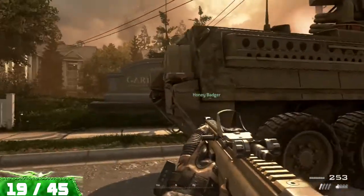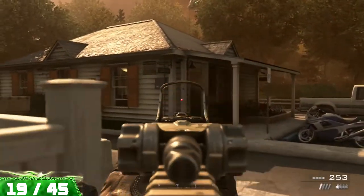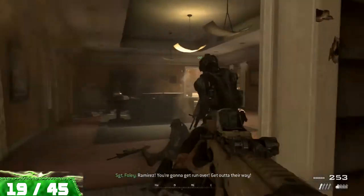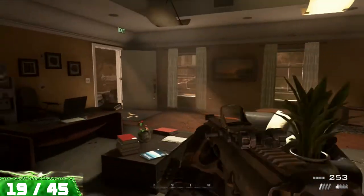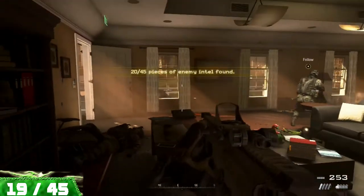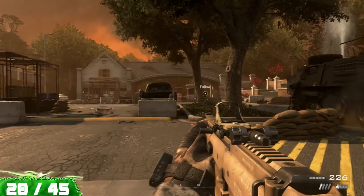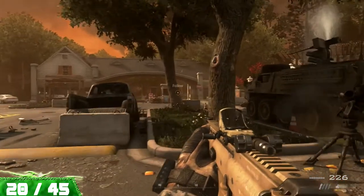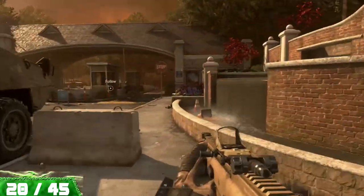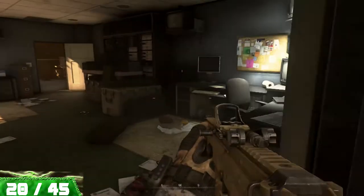Now we're on to Exodus, and there are three more collectibles on this mission. You'll come to Garden Villas a little while after leading the Honey Badger through the suburbs, and right in this first building on a table is going to be our first collectible of the mission. A little further down the road, you'll come to this checkpoint where you'll need to kill a bunch of enemies, and then as you start to move through, head into the right side of the building and you will find another collectible on a table.